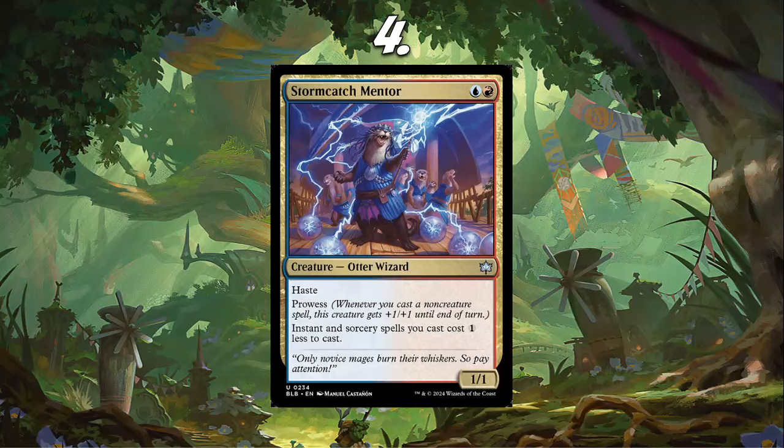Having all your instants and sorceries cost one less is huge for multiple reasons. If we're playing Charter Course, or the Pearl of Wisdom from this set, being able to pay one mana for that is just absolutely insane. It makes your Treasure Cruises cost one less. If you're playing Lightning Strike-esque spells, it makes them one less to cast. This card is just absolutely insane.